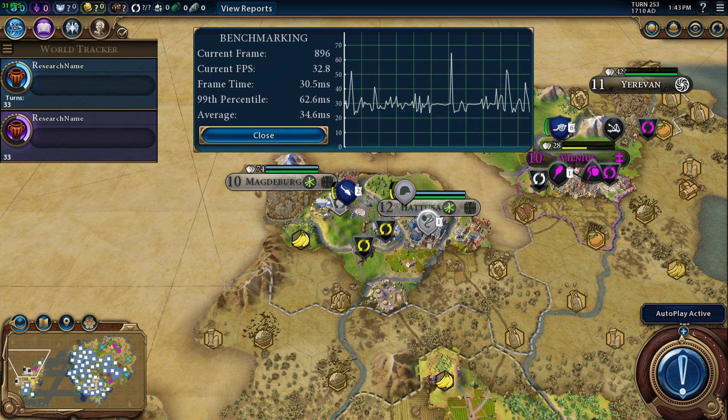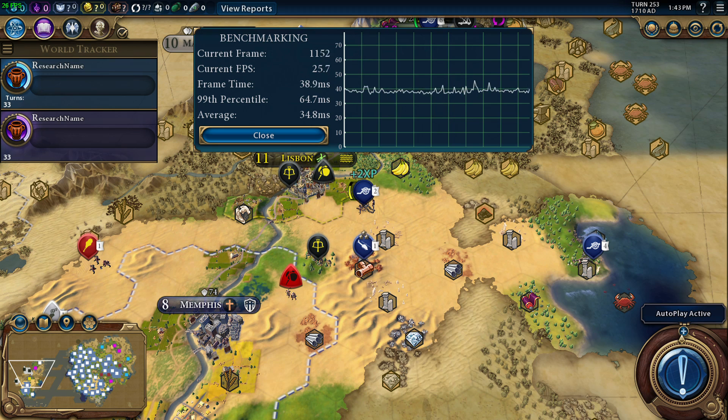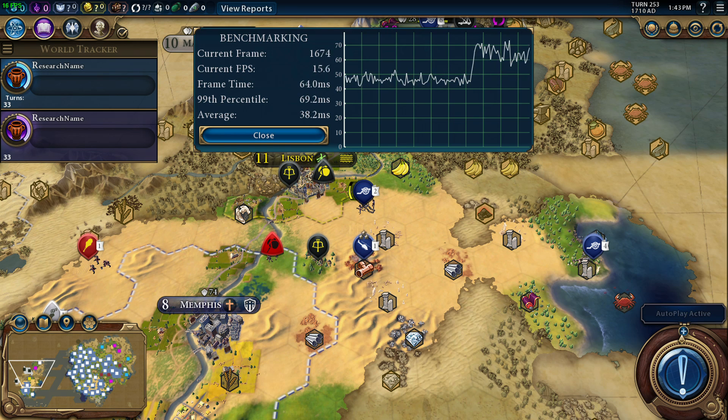Looking at the game running on HD 520, we can see here we're typically in these early stages averaging around about the 30 frames per second mark. It does dip down in places, and we're using the built-in benchmark in the game here which gives quite a nice combined processor and graphics load. It's essentially loading up a scenario in the game and having AI automatically play it. The frame rate differs as the computer calculates its turns, which means power is being moved away from the GPU and rendering side to the processor side.